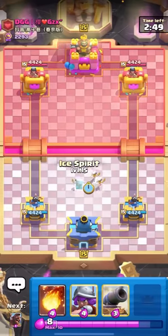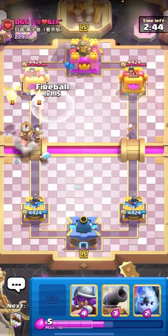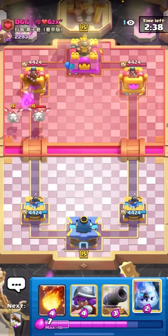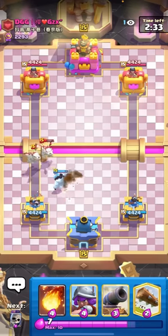Alright, we're in the next match against GZX - this guy is one of the best golem players, so he's probably gonna be playing golem here. I'll just start out with the hog rider - it's always nice to just go hog rider early on and get some quick damage. Unfortunately I didn't get a hog rider hit there, but I did force out a bit more elixir than I spent.